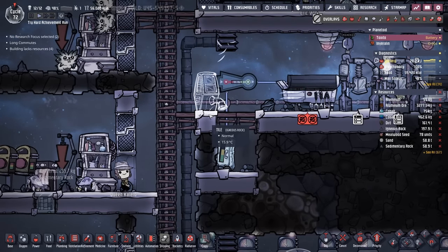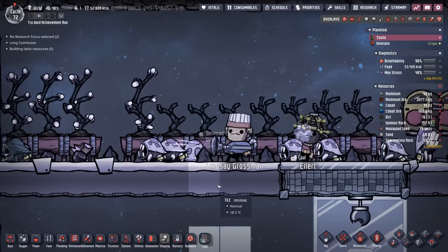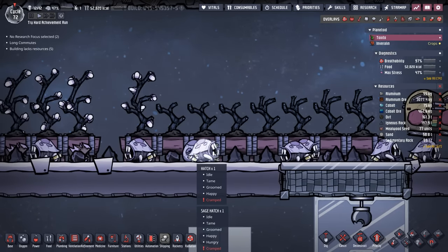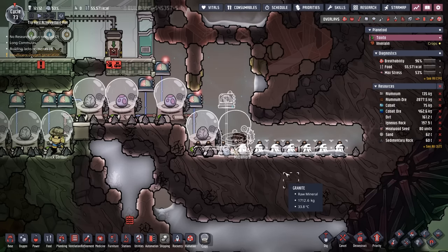I'm going to put an automatic dispenser in here and set it to sweep only and critter eggs. That way when I see little eggs that we don't have an incubator for yet, I can sweep them to get them out of the stable so they can go back to the business of making eggs. We'll eventually get up to that 27 number, but until then we've got to make sure those hatches keep laying eggs.